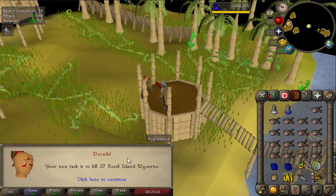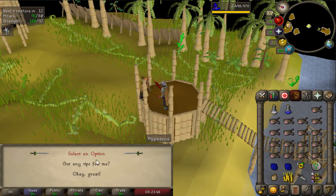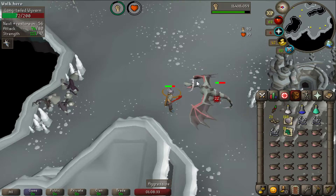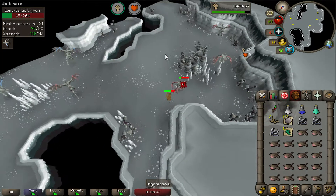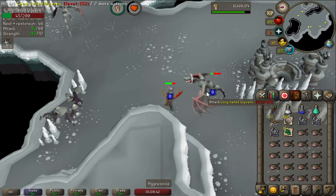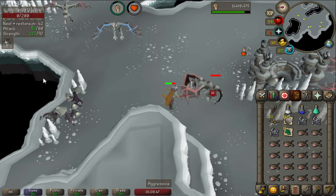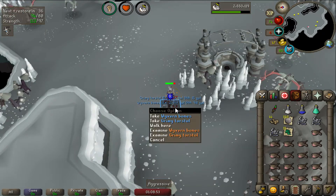Got an interesting task — Fossil Island Wyverns. I have not done this before, so we'll see. We're almost finished with the task and it seems pretty easy killing at least these long-tailed wyverns. There are also ancient wyverns at combat level 201 — I didn't try to kill them right now, but if I get the task again we'll do it. I kind of only just noticed there were ancient wyverns, and I only had eight more to kill.